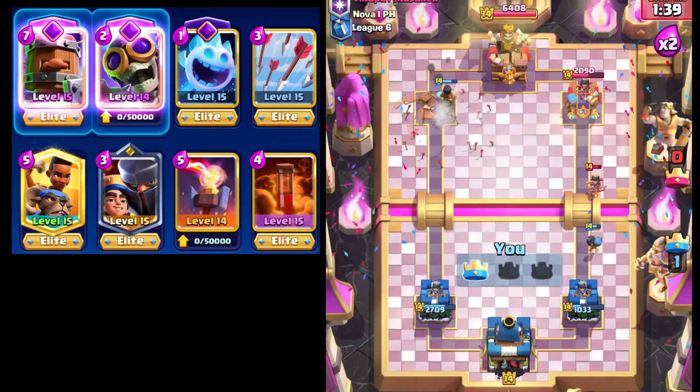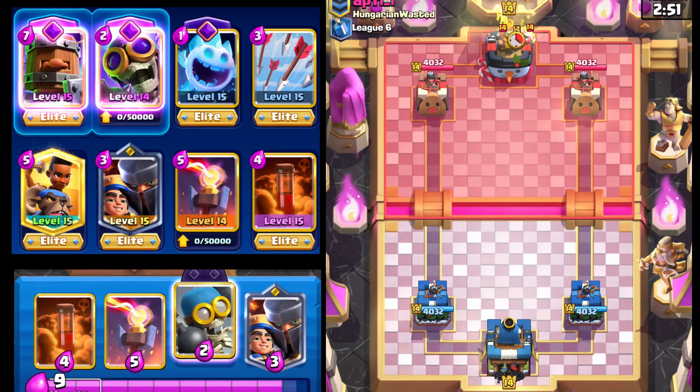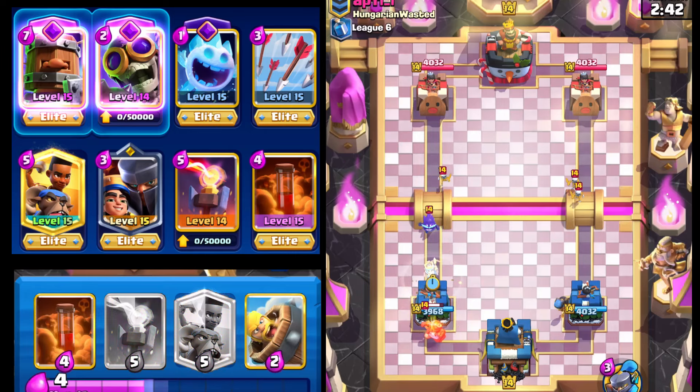Ram Rider is going to break on through. I think we just need one Arrows shot, or a Ram Rider shot will do. Good game, well played. Hopping into another match — Bomber is in our starting hand and I'm not afraid to use it. Our opponent has Evil Skeletons, something to keep an eye out for. A Miner — that's definitely something I haven't seen in quite some time.